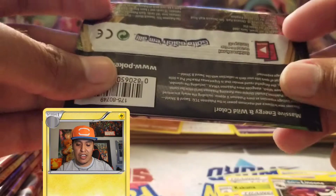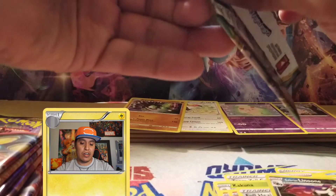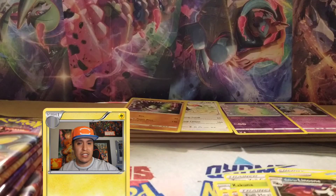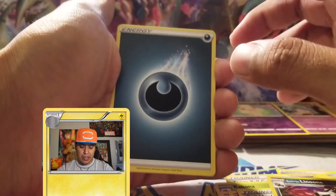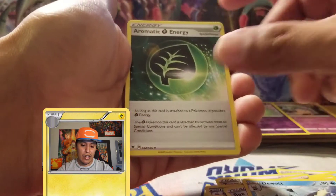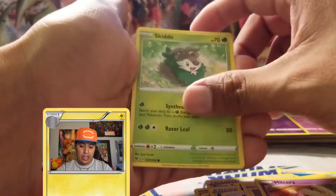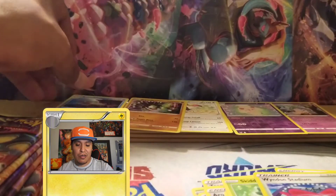No pulls yet — that's three packs done. Going with the Zarud Vivid Voltage pack now; it'd be cool to pull a Zarud card. Let me know in the comments if you've been finding these packs at stores — I haven't had much luck with elite trainer boxes since the release day. Cards: dark energy, grass energy, Woobat, Blitzle, Milcery, Skiddo, reverse holo Wailord Stadium, and Virizion.